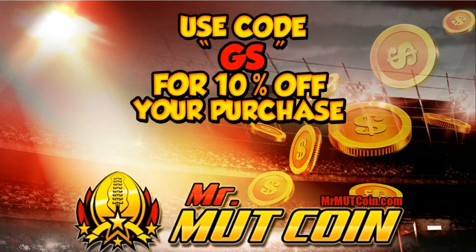Tired of spending a lot of money on packs and not getting anything you wanted? Head on over to MrMuttCoin.com for the best, cheapest, fastest, reliable service. Make sure you use code GS for 10% off your purchase.